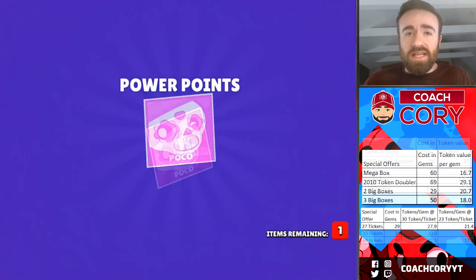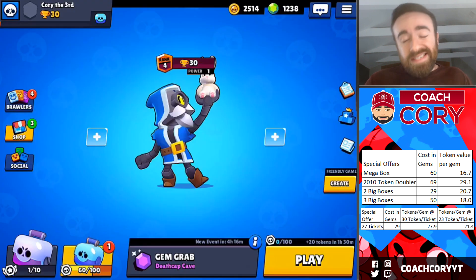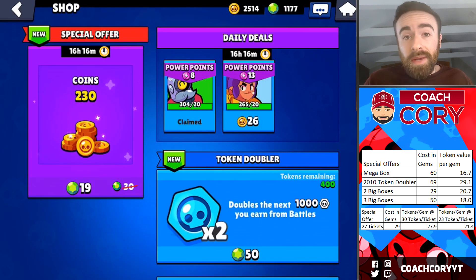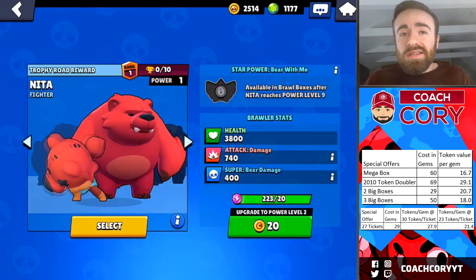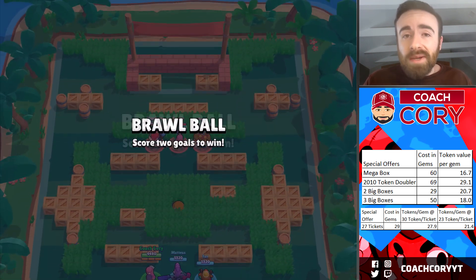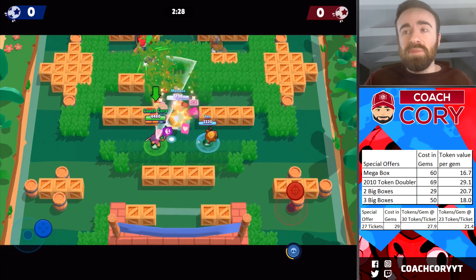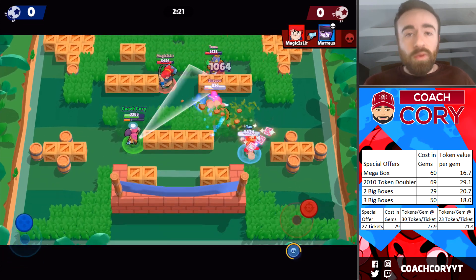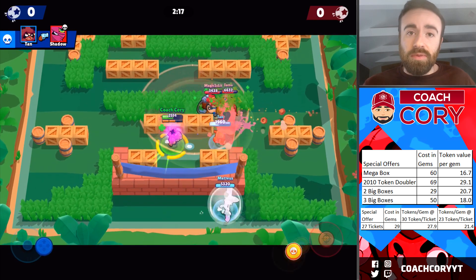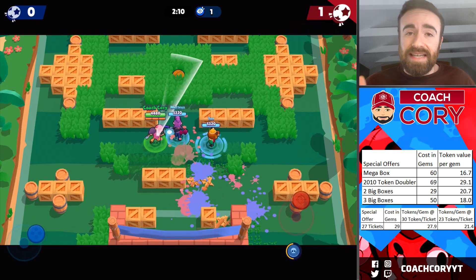As for special offers in the shop, it will vary depending on what they are. Any special offers relating to tickets or tokens are definitely the most value in the game. There's a two-big-box offer that is more worth it than buying a token doubler, but the three-big-box offer is not quite as valuable. As far as buying brawlers in the shop, don't do it unless you really want that instant progress — it's not nearly as valuable as buying big boxes with those gems. Also, the 60-gem mega box offer that appears in the shop is still not as valuable as buying a token doubler, but it is the best and quickest way to get instant progress if that's what you want.